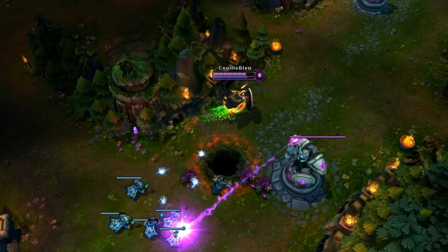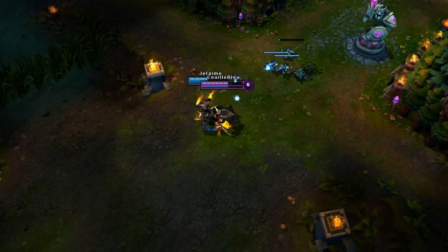If your opponent has a blue buff, you must buttfuck him at all costs with a D-Shot Spartan Kick combo. Attack him a few times and steal his buff with a Gatling Spear D-Shot combo.